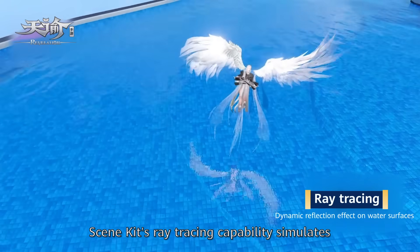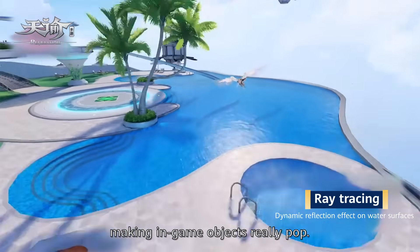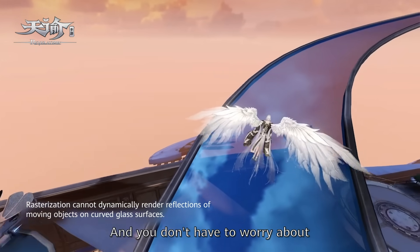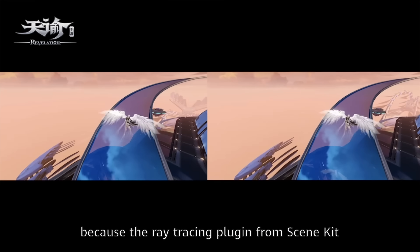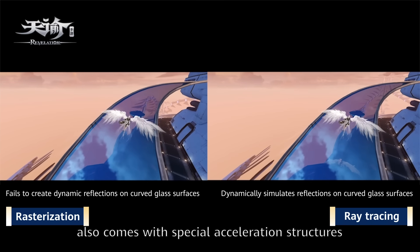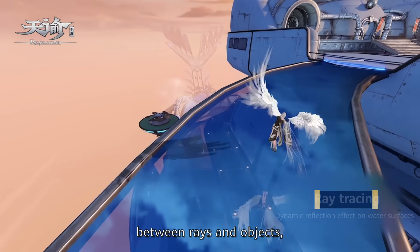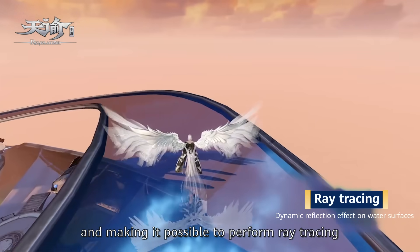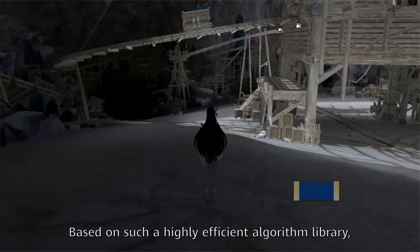SceneKit's ray tracing capability simulates how light works in the real world, making in-game objects really pop. And you don't have to worry about computing power bottlenecks either, because the ray tracing plugin from SceneKit also comes with special acceleration structures that can speed up the calculation on intersections between rays and objects.